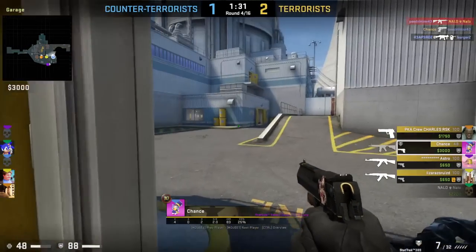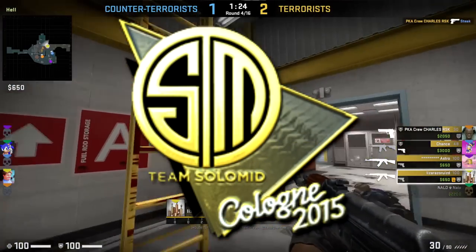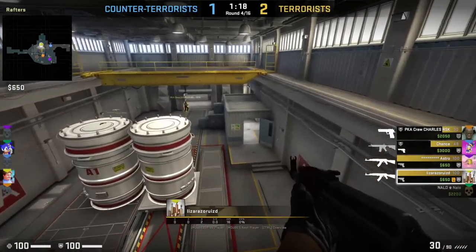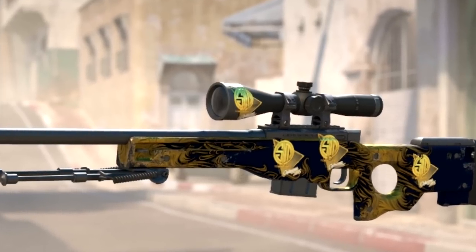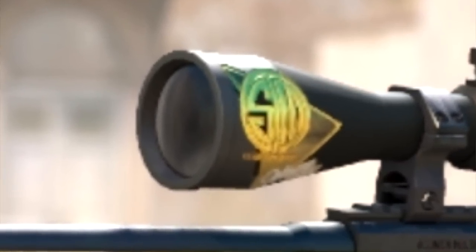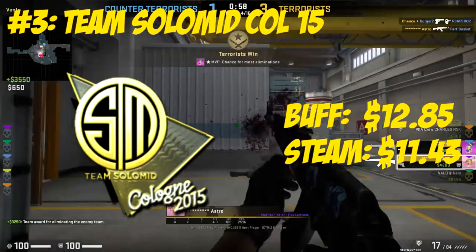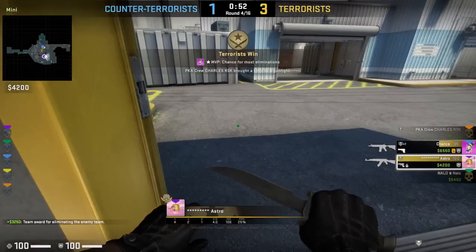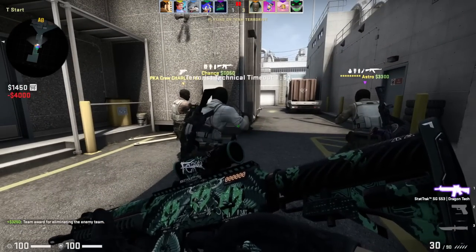The number three spot goes to a very unique one that probably no one is looking at right now — the Team Solo Mid Cologne 2015 foil. The very interesting thing about this sticker is that it has pretty much the exact perfect gold tint for the current design of CS2 foil stickers. This color just fits perfectly with CS2's lighting update. You can see it on crafts — this thing just shines, rivaling some of the best yellow foils out there. It's not too expensive, sitting at $14 on Steam or $12.90 on Buff. Out of every foil sticker I've seen, I think this one fits the CS2 lighting update the best.